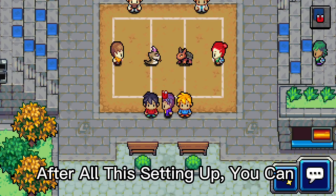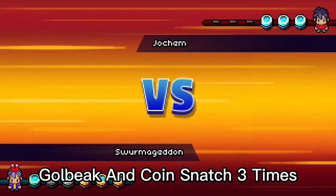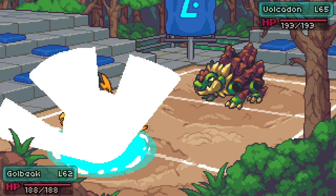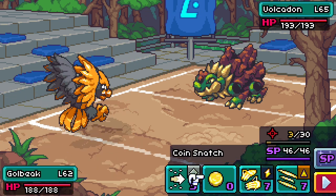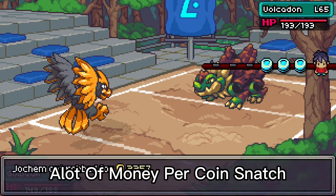After setting this all up, you can fight either Joachim or Marcel. Make sure you lead with your Golbeak and Coin Snatch 3 times. As you can see, I got a lot of money per Coin Snatch.